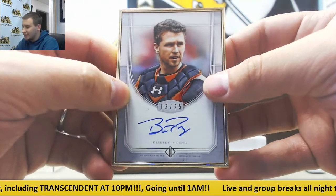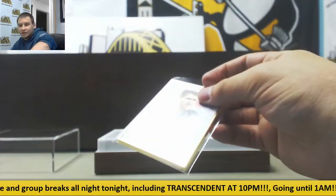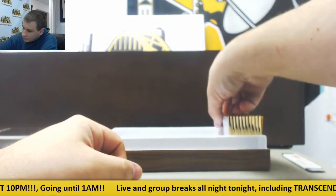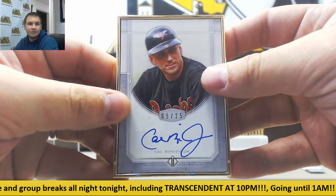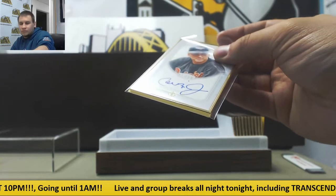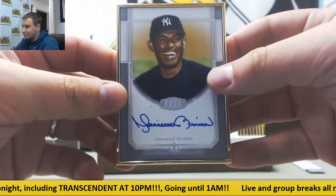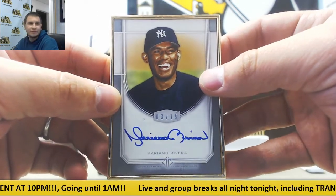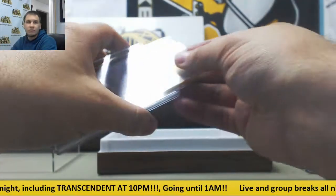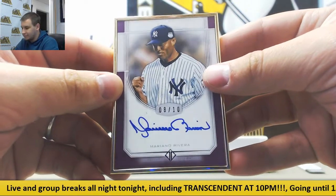Buster Posey, 13 of 25, base autograph for the Giants. 10 autos still to go, still holding out hope for a third 101. We've got another base auto, 5 of 25, Cal Ripken Jr. for the Orioles. And nicest autograph in sports in my opinion — 3 of 15, Mariano Rivera for the Yankees. And we're going to double up on Mo — 8 of 10 purple, Mariano Rivera. Love the image variation.